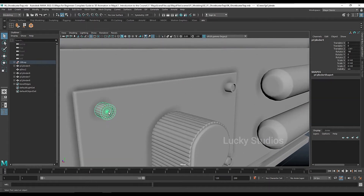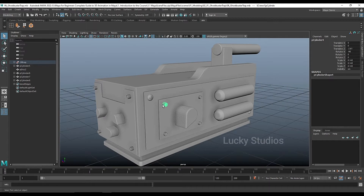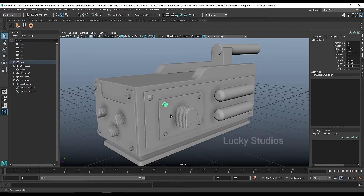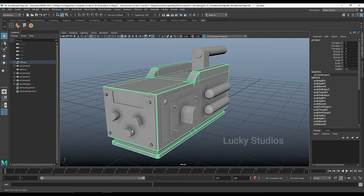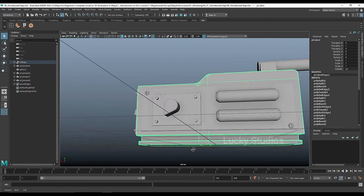I am going to select a cylinder and size. Here we are going to place the edges. We are going to select the edges. We are going to duplicate it. We are going to place it. I am going to change the edges. We are going to change the edges.